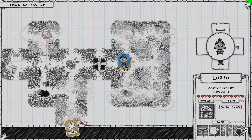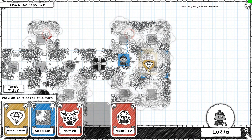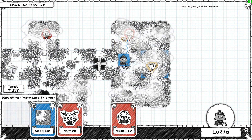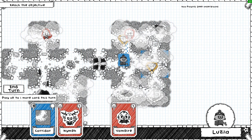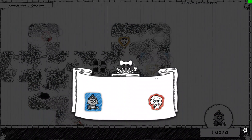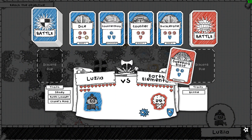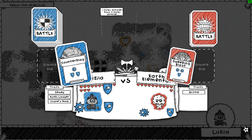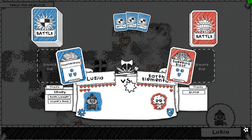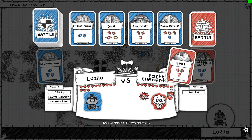I'll have that - definitely, no question about it. We'll put that there and put that there. We'll fight this thing for the diamond, and then we'll go into the objective. This will cause us to deal the damage anyway, which is nice.